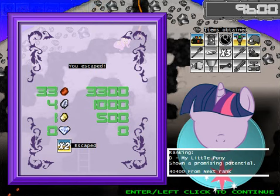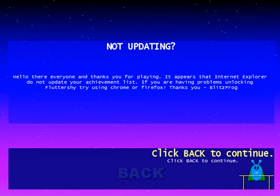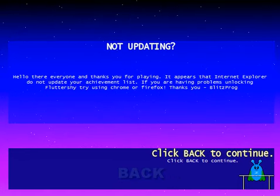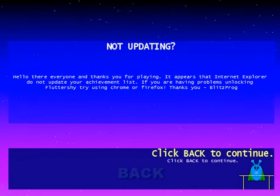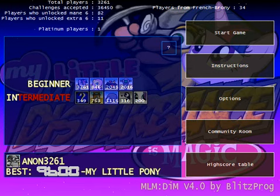Not updating. It appears that Internet Explorer does not update your achievement list. If you're having problems unlocking Fluttershy, try Chrome or Firefox. Internet Explorer not working — that's a surprise. She's the cutest pony. That doesn't mean she works very well. I think now is a good time to end the part. Thanks for watching, thank you all for watching, and see you all next time. Take care.